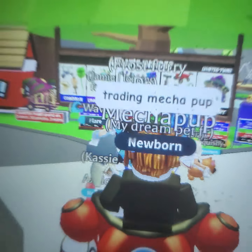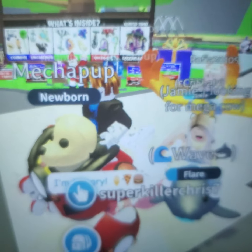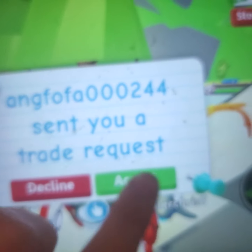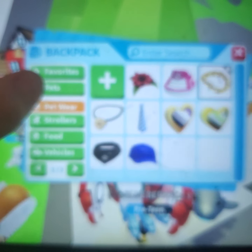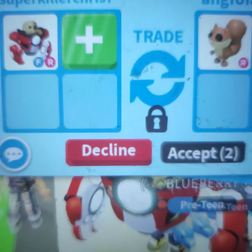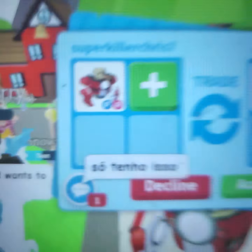Now should we see what people offer? I think so - let's see what people offer for it. Trading Mecha Pup. Let's see who will be our first offer. Never mind, we're already getting a trade. Oh, a red squirrel - you're gonna have to add a lot, because I spent like a thousand Robux on this to make it fly ride. This is not fair, that squirrel cost 200 and this cost basically a thousand.